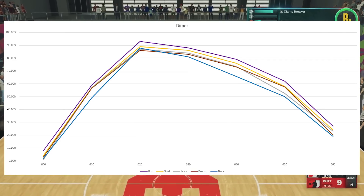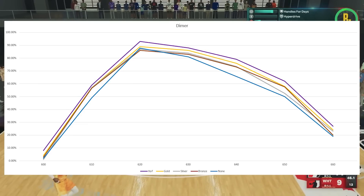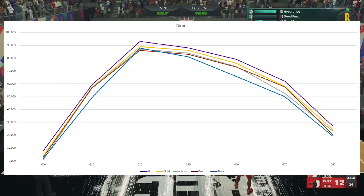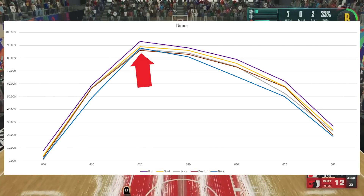The bronze level provides similar results when compared to silver and gold, and I honestly don't see a reason to be using these mid-tier levels as it seems like a waste of valuable playmaking badge points. The center of the green window doesn't see a noticeable boost until you get to the hall of fame level.